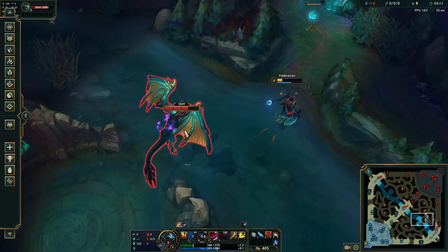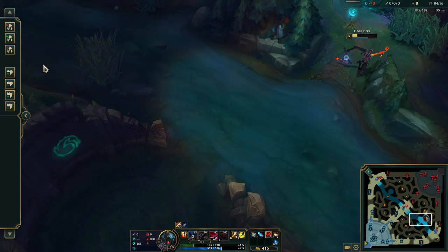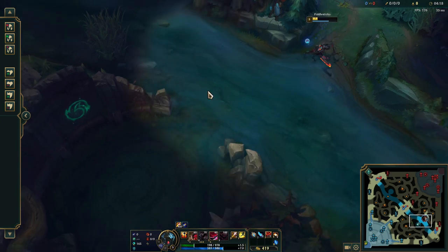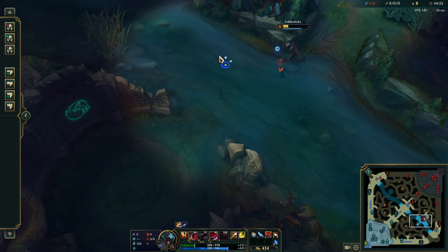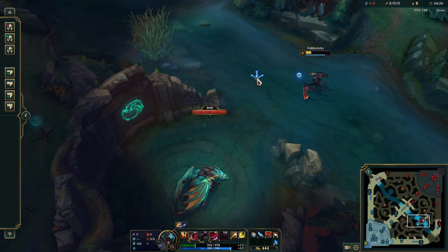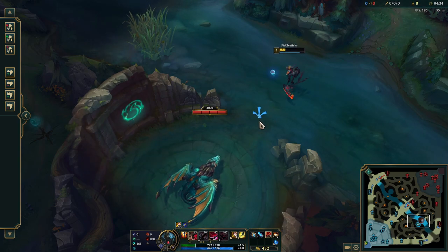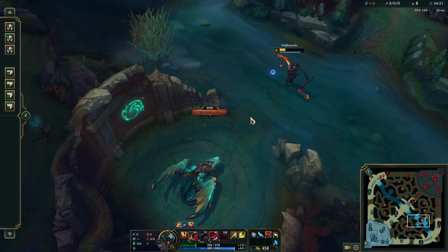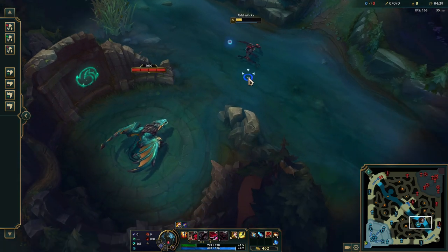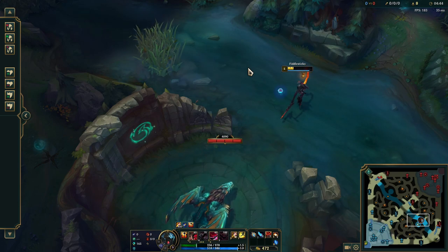Each of the dragons does a slightly different thing. The Ocean dragon will slow you, so it's risky if you think it could get collapsed on. The Mountain is going to be the tankiest but have the lowest DPS because it has the most magic resist. Cloud is going to have the highest DPS because of how quick its attacks are — its attacks do less damage individually, but they're twice as fast. So each dragon is a little different, but by and large you can solo any of them.